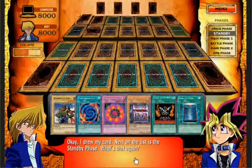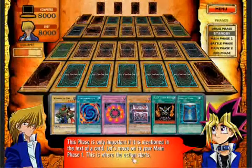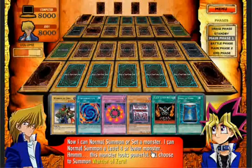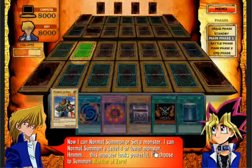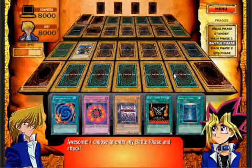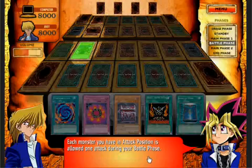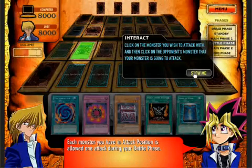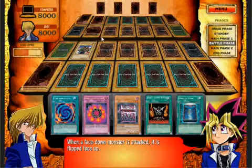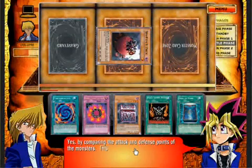You start every turn by drawing one card from the top of your deck. I drew my card. Next on the list is the standby phase. This phase is only important if it is mentioned in the text of a card. Let's move on to your main phase one — this is where the action starts. Now I can normal summon or set a monster. I can normal summon a level four or lower monster. This monster looks powerful — I'll choose to summon Warrior of Zera. Awesome! I choose to enter my battle phase and attack. Each monster you have in attack position is allowed one attack during your battle phase. When a face down monster is attacked, it is flipped face up. Now we see which monster wins the fight.